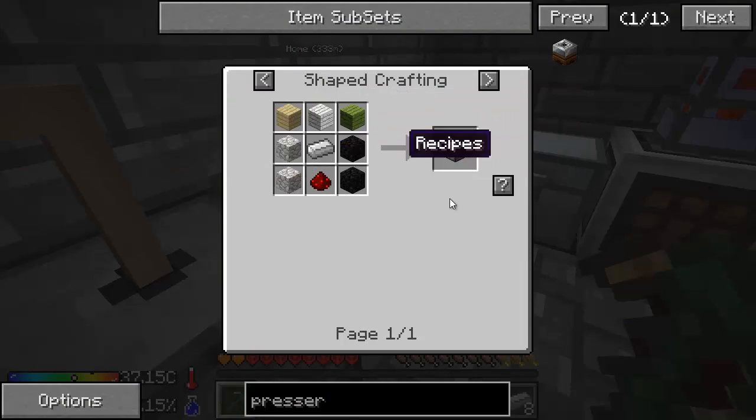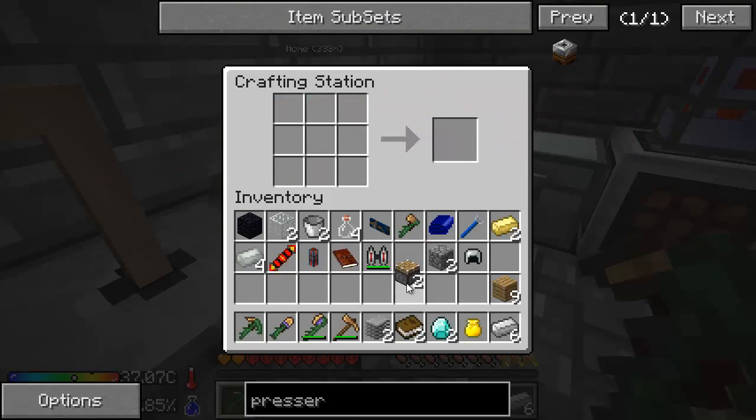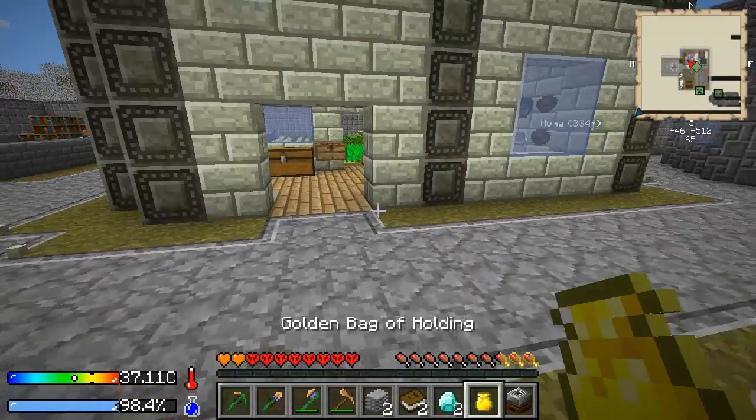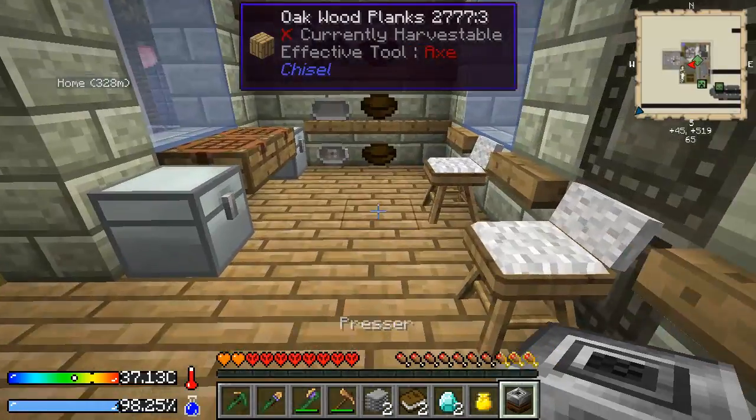We're going to make a presser so we can start our soy cooking or compressing. I don't have any power in my kitchen.